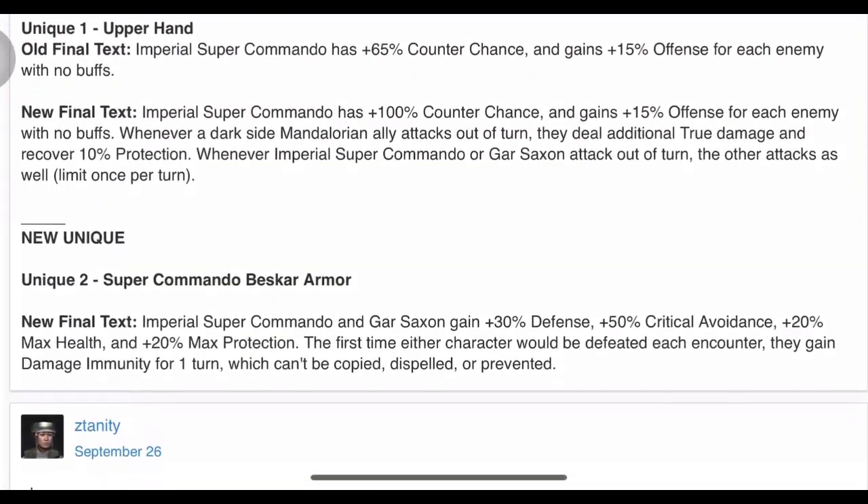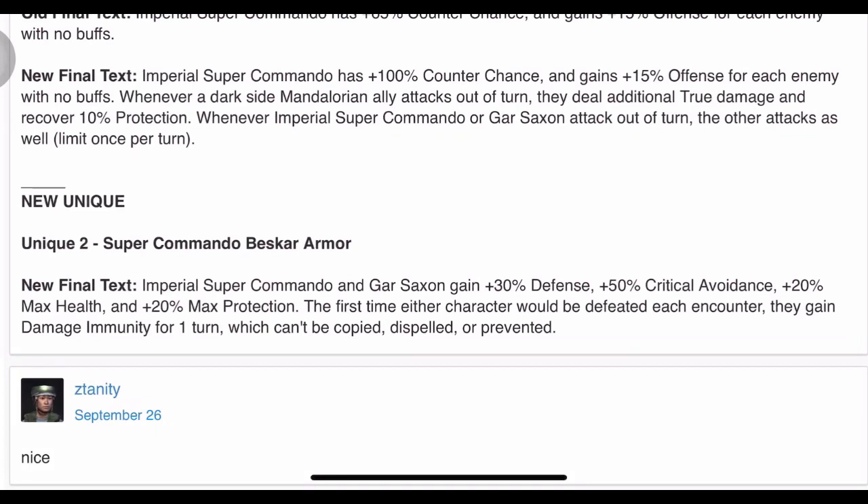They added a whole new unique called Super Commando Beskar Armor. The new text: Imperial Super Commando and Gar Saxon both gain plus 30 defense, plus 50 critical avoidance, plus 20 max health, and plus 20 max protection.